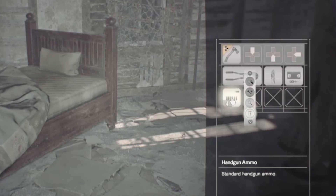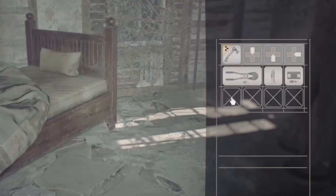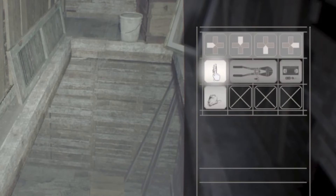Also keep in mind that the demo let you discard ammo and there's a chance that other non-key items may also be discarded to free up inventory space. And don't forget that sometimes you'll be able to combine items to save space.